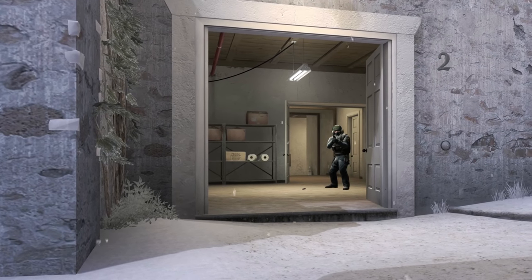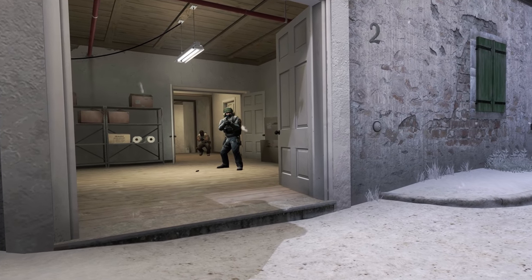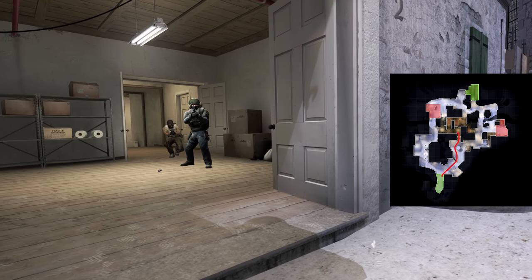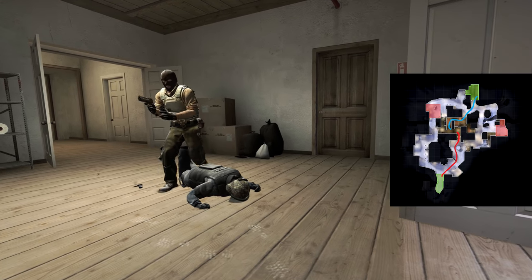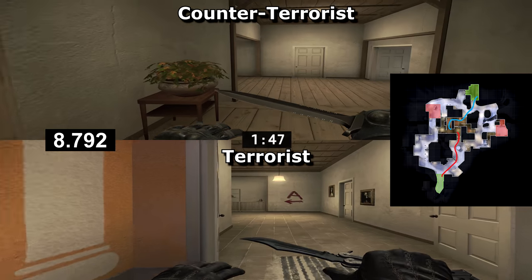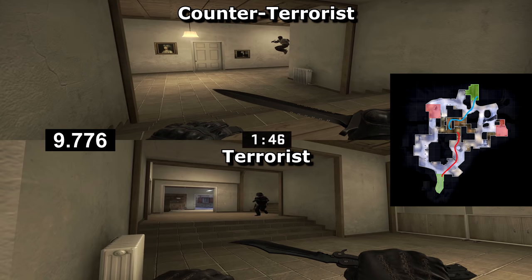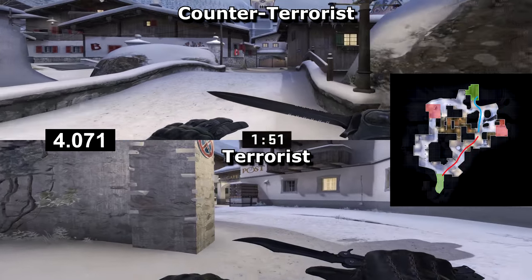But there's one ray of hope for the terrorists, and that's middle. Although CTs are first to this room, they are exposed to terrorists rushing from middle, who will come up behind them — unless CTs can reach middle first as well. Let's put it to the test. By the time the terrorists have reached the first indoor corner, the CTs are already there and waiting for them. So I guess we should move onto B and see if the terrorists have a chance of getting somewhere first.